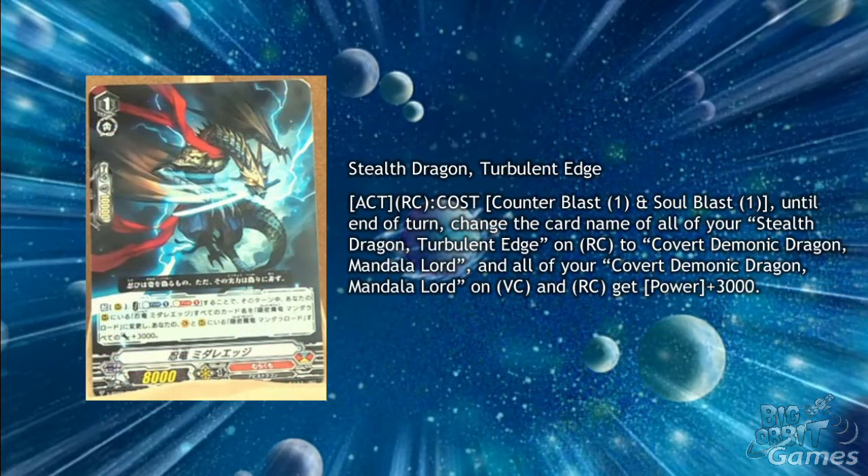To directly support this card we have Stealth Dragon Turbulent Edge. He's a common grade 1 but has the useful skill of act rearguard circle, cost counterblast 1 and soulblast 1. Until the end of the turn, change the name of all your Stealth Dragon Turbulent Edge on rearguard circle to Covert Demonic Dragon Mandala Lord, and all your Covert Demonic Dragon Mandala Lord on vanguard circle and rearguard circle get plus 3000 power. On ride with Mandala Lord you can clone himself and Turbulent Edge to really start building up the power. It also gives all of them plus 6000 power with their two skills combined, so Turbulent Edge makes for a powerful booster or a useful attacker that hits some good numbers.